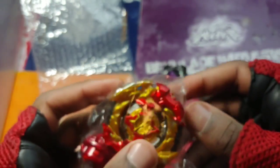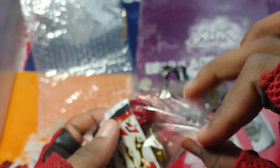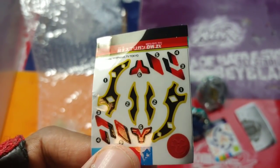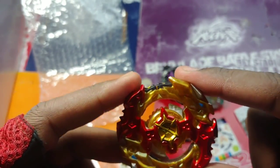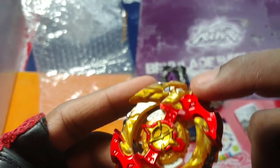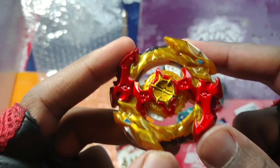Last but not least we have the most hyped bay in here — and that being Cho-Z Spriggan! Owned by Shu, who just came back in the show recently, and it is hype. Got a code in here — awesome. Here are the stickers, a pretty good amount with big stickers too. Now for the bay itself — Cho-Z Spriggan. This layer is pretty huge, definitely bigger than Spriggan Requiem. In the center that gold part is metal, and the outside is plastic but with so much plastic it's still gonna have a lot of weight.